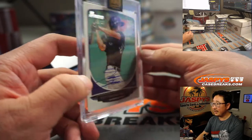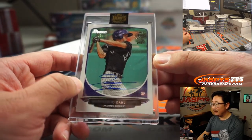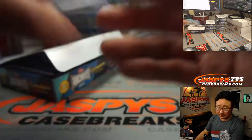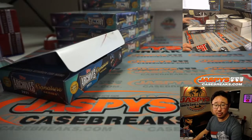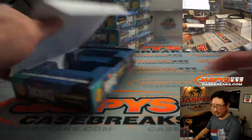Next up is David Dahl. Three out of 10. Rockies, David Dahl. That's going to go to Travis. There you go, Travis.